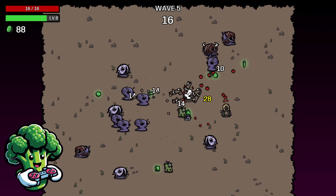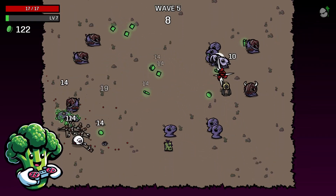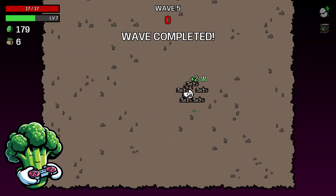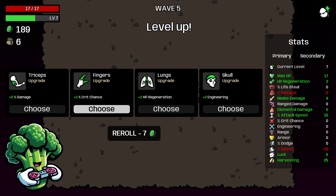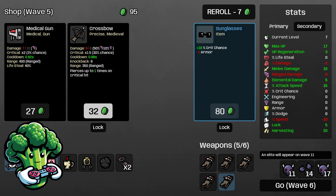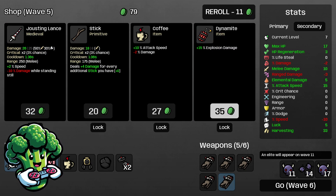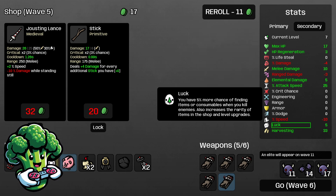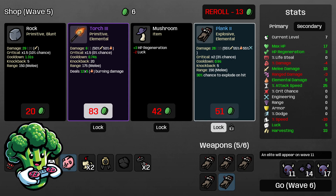I imagine this guy has a lot of wood in his garage from projects. It's a mutation with range and elemental but we lose speed — not going to take that. Re-rolling here, taking level two harvesting. Mastery's good — we get melee up. Don't really need range, so keep re-rolling. Going with coffee and explosion damage to get explosion size and damage up for Plank, since it has both explosive and elemental. We lock in one more plank.